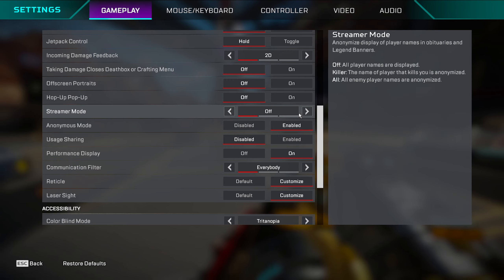Streamer mode hides the kill feed — it doesn't show player names, just the character they're playing. I used to use this around Season 5 and 6 because when solo queuing I could see if two good players knocked each other, which is easier than keeping up with usernames. If you solo queue in trios a lot, consider turning this on — it makes third-partying easier.